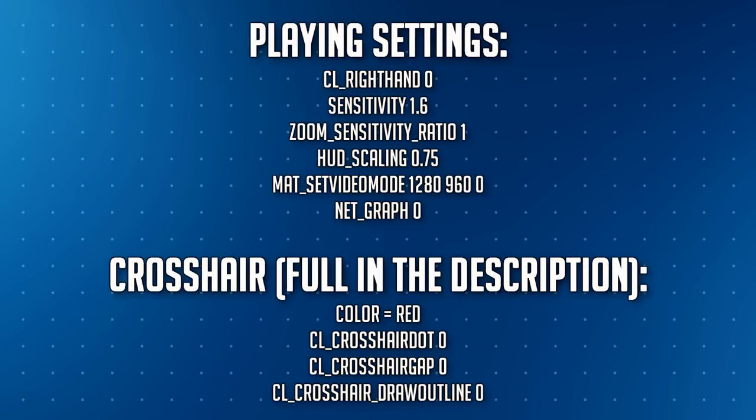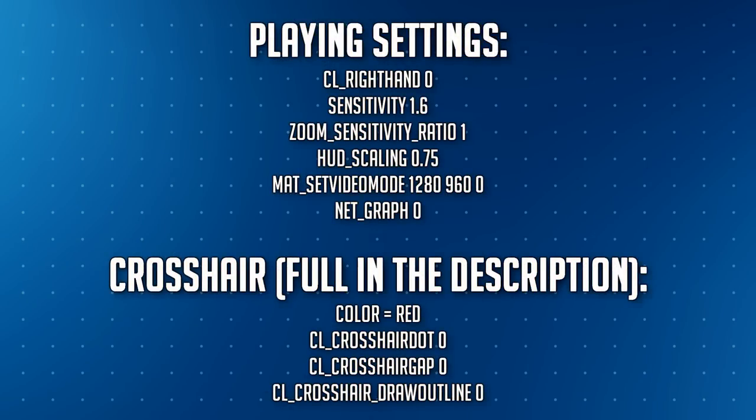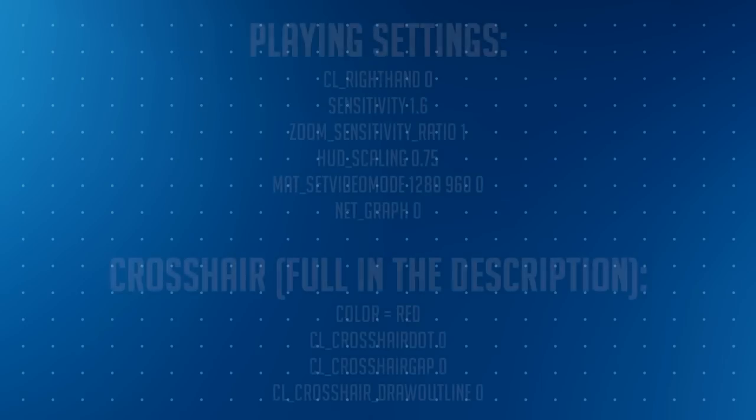After the view model and radar settings: for playing config, I play left-handed in the game — that doesn't mean I'm actually left-handed, I just prefer it. Using cl_righthand 0 puts the view model on the left hand. Here's one of the changes though: I've changed my sensitivity from last year. I've gradually gone up throughout the year — I was using sensitivity 1.0 at the start of last year, and now I'm at 1.6. Zoom sensitivity stays the same at 1. The scaling is 0.75 for 4:3 — 1280×960. The net graph is off because it's too irritating for the stream; I'd enable it when playing competitive to check server performance and connection.